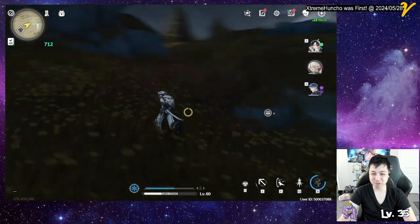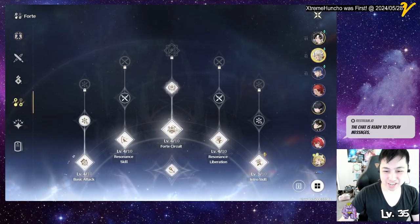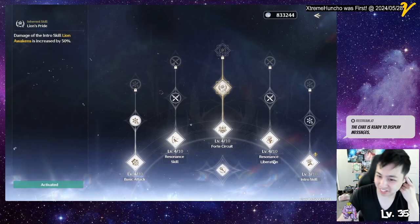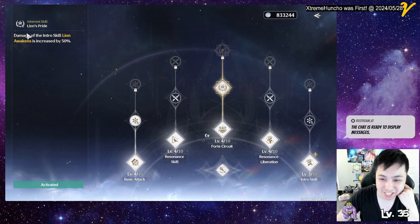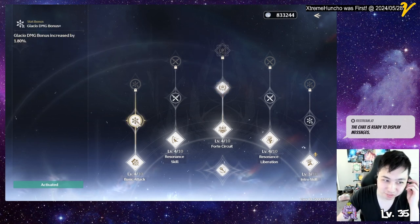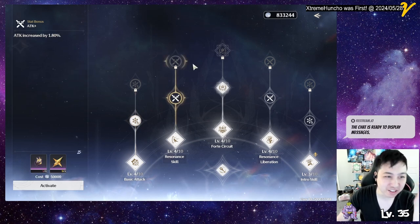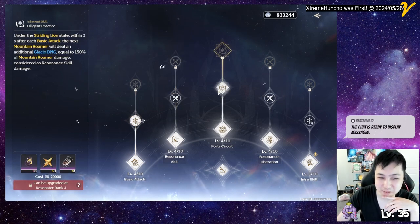For node priority, go for Forte Circuit first — pretty much for every character, Forte Circuit gives you the whole kit, so max it out first. Then I personally went for glacial damage after getting the skill leveled up, and finally attack — because Forte Circuit and glacial damage change gameplay more than the others.